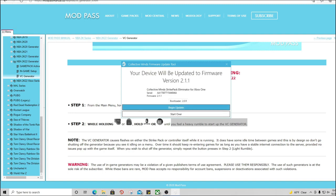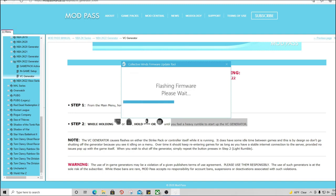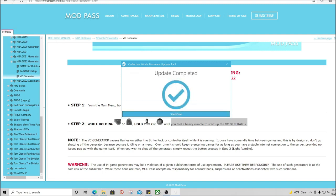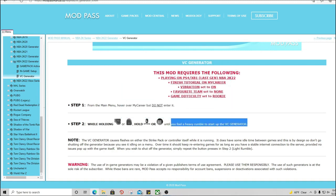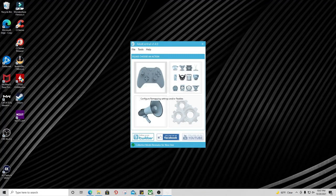Hit Continue right here, then Begin Update — it doesn't take that long at all. Once it says Update Complete, close out the program and relaunch it. Once you've updated your mod pack, you're ready to get the mods onto your Strike Pack.